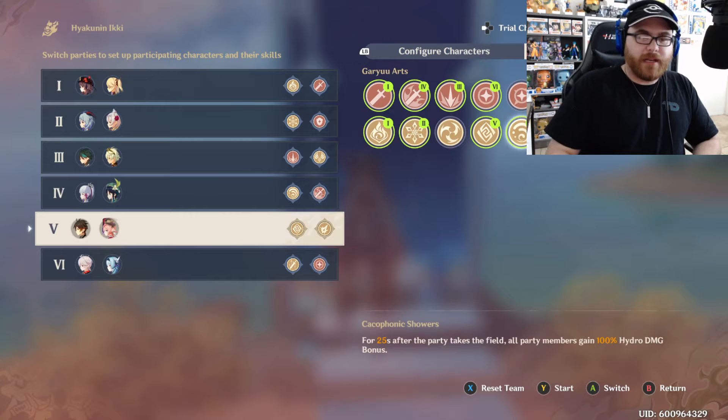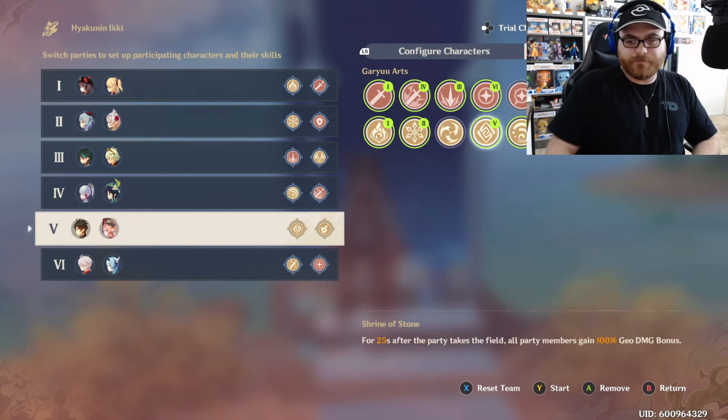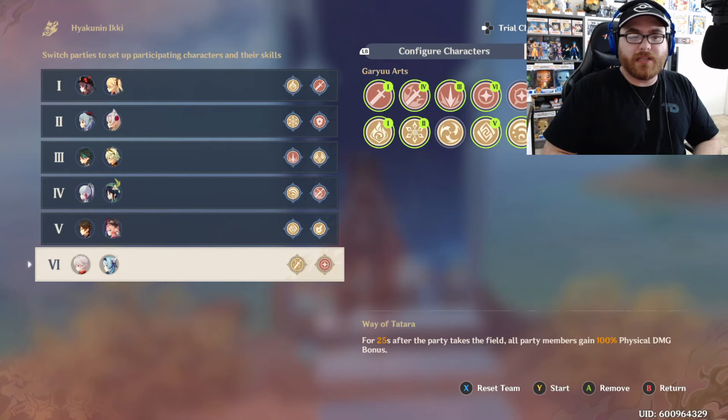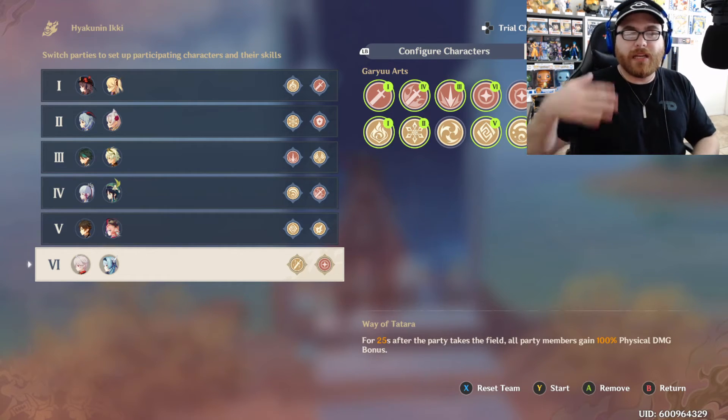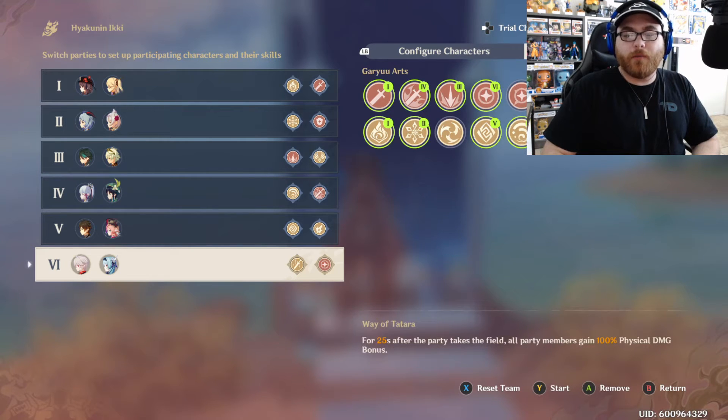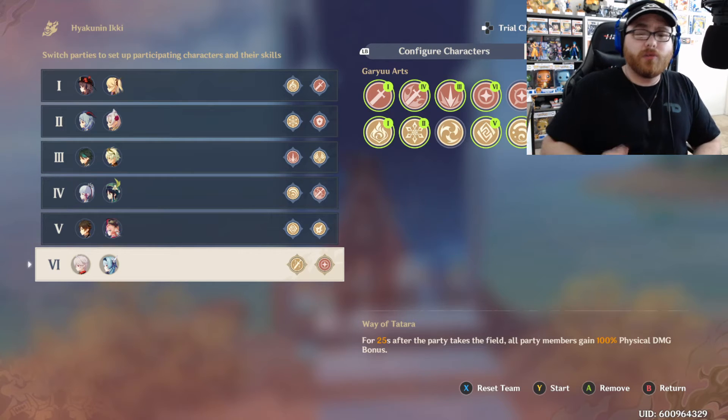For Zhongli and Yanfei, I had Zhongli for big damage and Yanfei for big damage as well — Yanfei does damage like crazy. I made sure to have 100 Geo damage bonus for 25 seconds for Zhongli, and 100 crit damage to help out Yanfei and Zhongli. For Kazuha and Eula, Kazuha is a great Anemo character — pulling everybody in and mixing swirl damage. I put in Restitution for more energy particles and Ways of Tatara for 100 physical damage bonus, since Eula is my physical damage dealer.